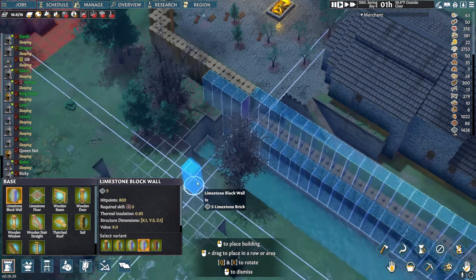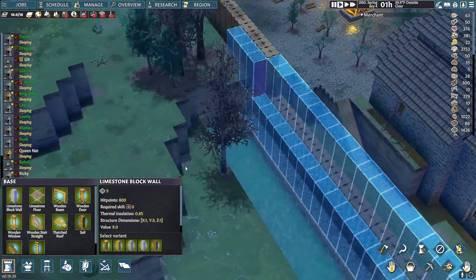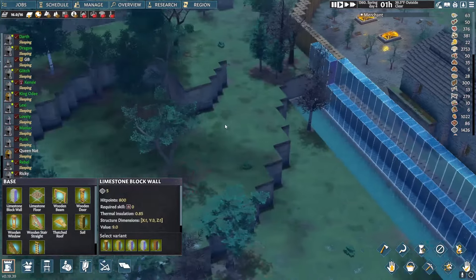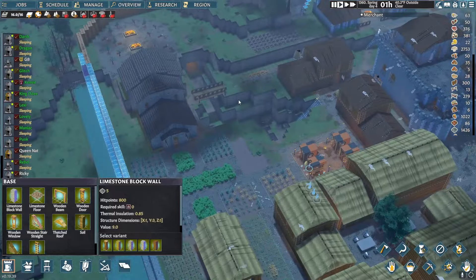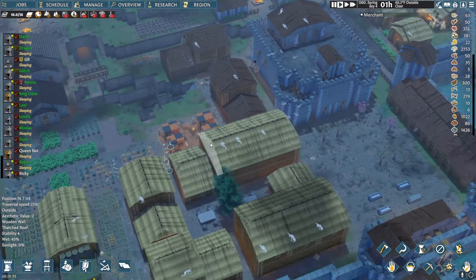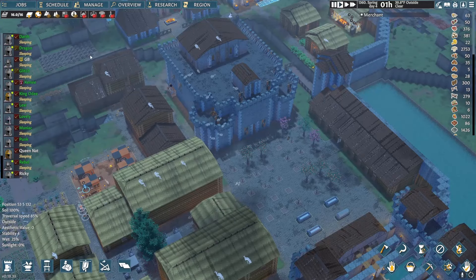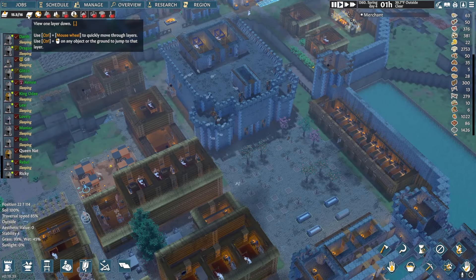We'll just do like a little quick four-drop there. And I saw the notice above — we had a goat that died. The village is doing fantastic overall, let's go ahead and lower ourselves back down.